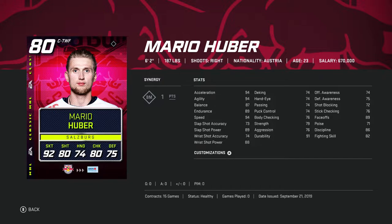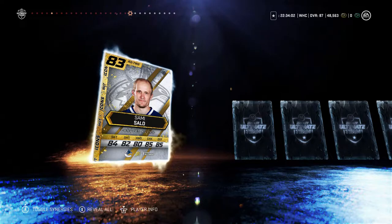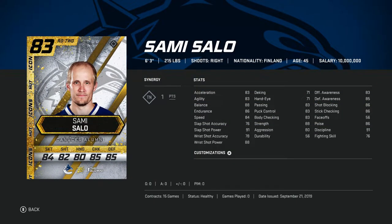He is really fast — Mario Huber, I hope I pronounced that right. Austrian. He's got good face-offs too — that wouldn't be too bad for somebody as a 4th line guy. Good face-offs, good speed, that'd be helpful on a penalty kill. Sammy Salo! Right defense, two-way defense, 6'3", 215, Finland. Pretty balanced skating, low on speed, but good power on that slap shot and decent power on the wrist shot — goalies might give up rebounds. He's got good strength: 83 body checking, 88 strength. Stick checking and shot blocking both at 86. 91 discipline, so hopefully not taking too many penalties.